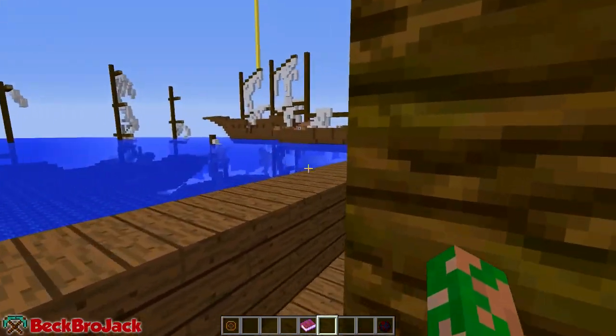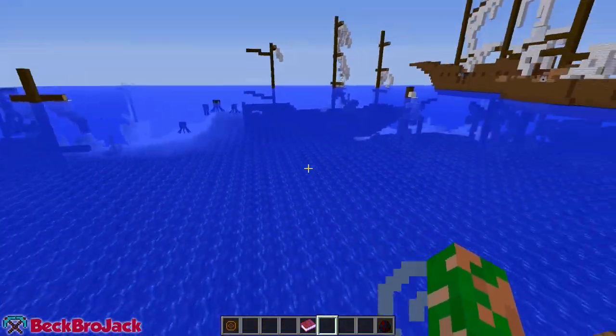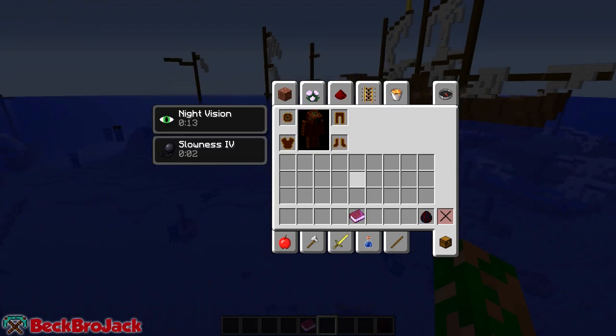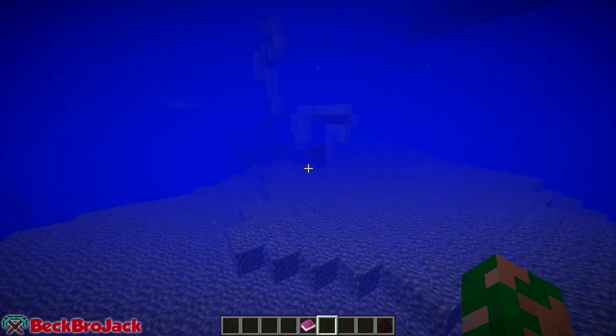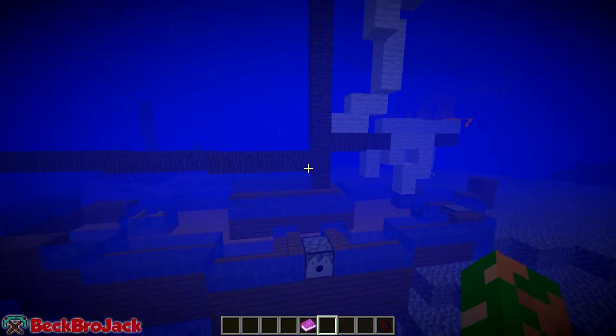The first thing I want to go over is the different types of ships. I believe right now I'm on a sailboat, so let's go around and see if we can find some others. First things first, we're going to need to put on our diving suit. The craft recipes are on the site - check the description below. It's pretty simple - I think it's some diamonds and emeralds and other stuff. It will eventually run out over time, which is pretty realistic.